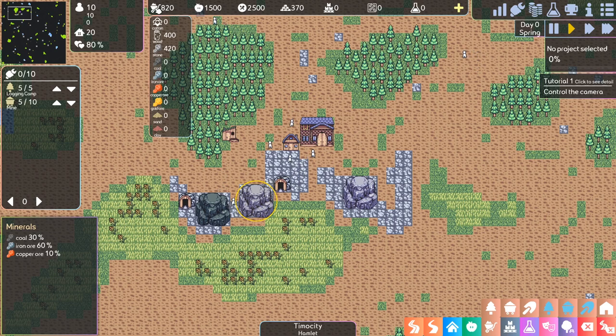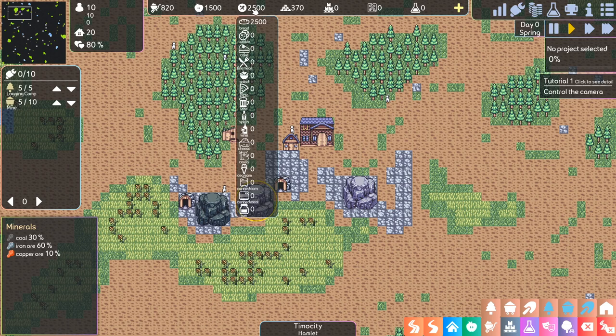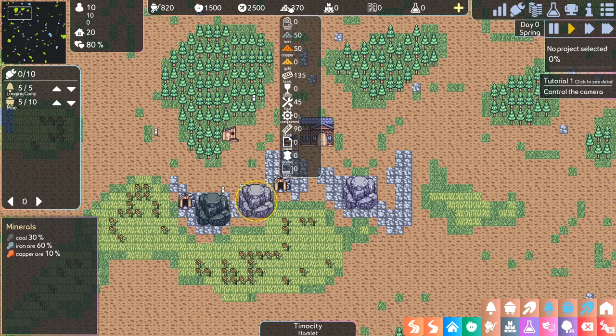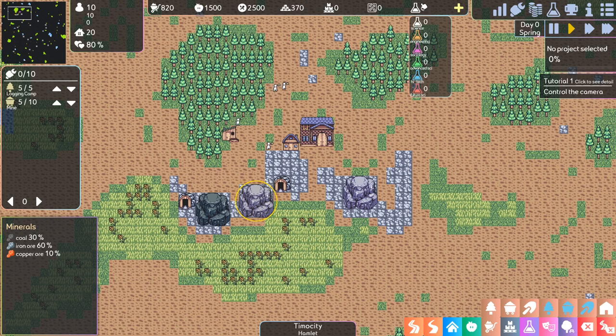We've got basic resources like wood, stone, coal, iron ore, etc. Here we've got basic food like wheat, corn, vegetable, sugar, meat and so on. Here we've got processed food like bread, cookie, cake, beer, wine, cheese, etc. Over here we've got more complicated resources like iron, copper, bricks, glass, planks. And here we've got things our people use to make them happy like clothes, furniture, barrels, bandages and so on.